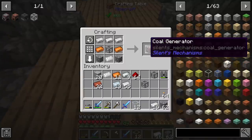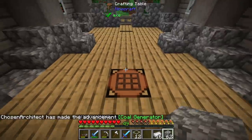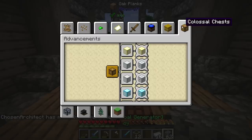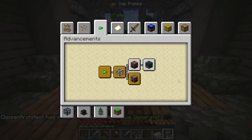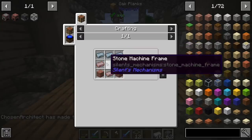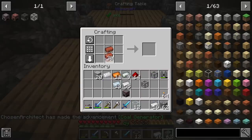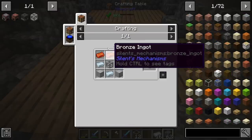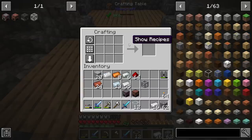Coal generator done! We also get an advancement. If you hit L you can see the advancements for different things, so if you need help figuring out where to go in this pack that's always there. The Silent Mechanisms advancement tree tells you exactly where to go. The next step is the basic alloy smelter - just tin and some regular bricks - and that gets us an alloy smelter.